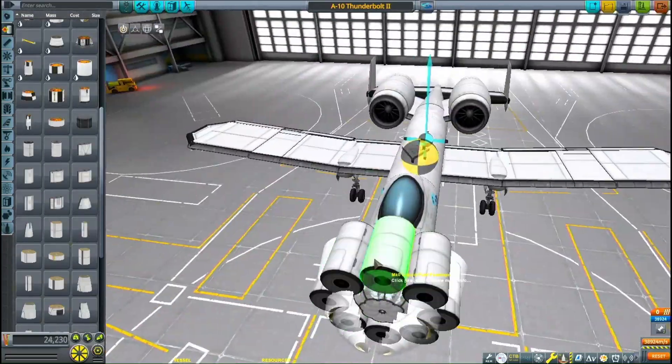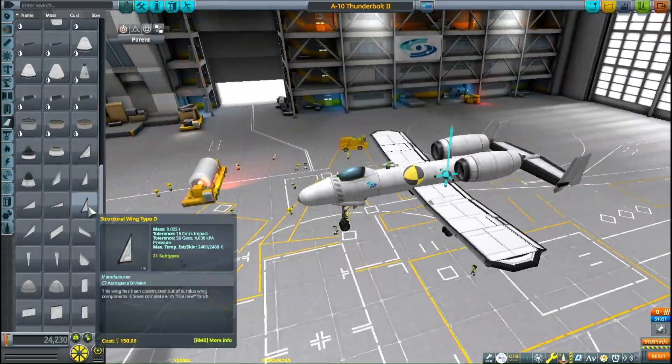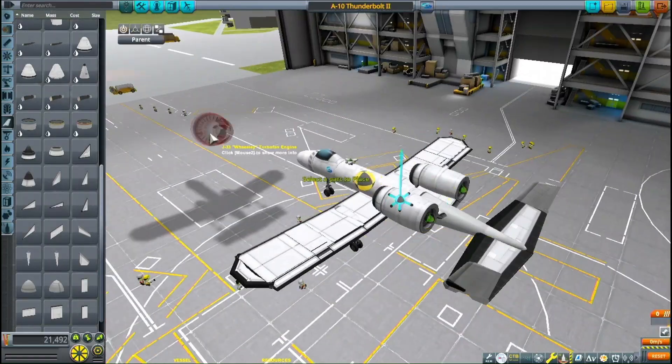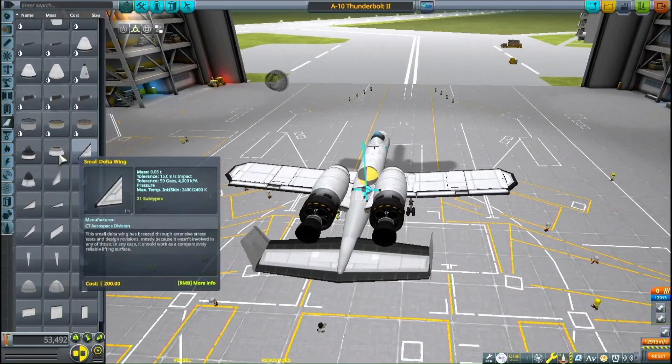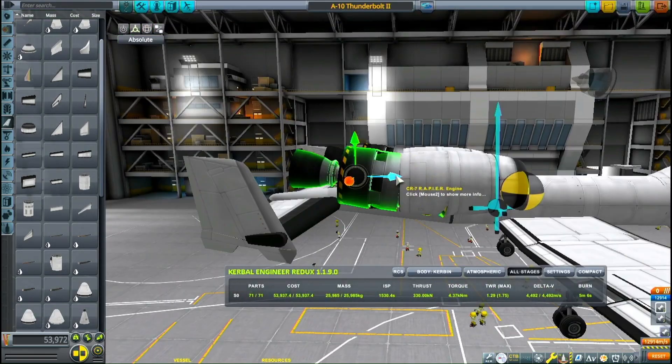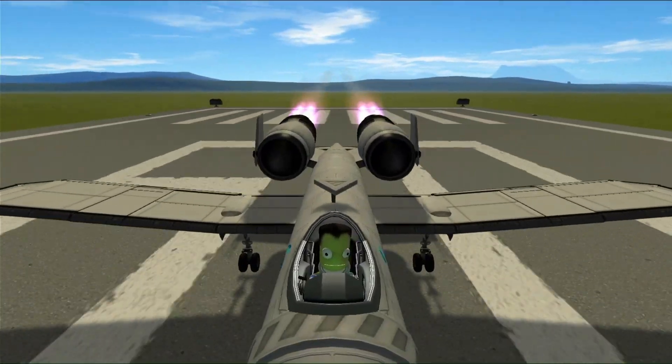We've removed all the weapons from this, and the Brrrt gun, sadly. But we add it back later — don't worry, it's just temporary. We take off the Weasley engines and add two Rapiers and two Nerv engines. The Nerv engines will be for our space flight, and the Rapiers, of course, will get us to orbit.